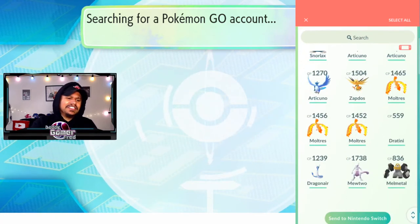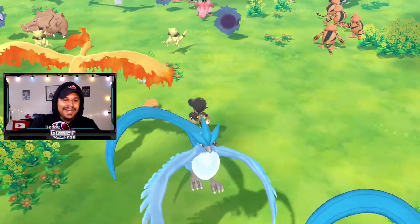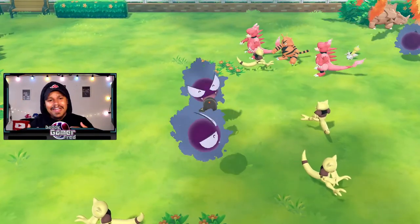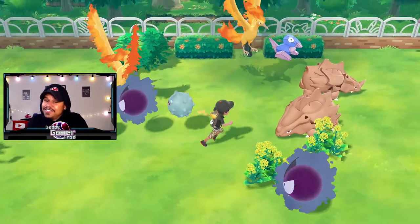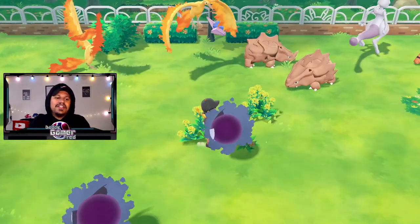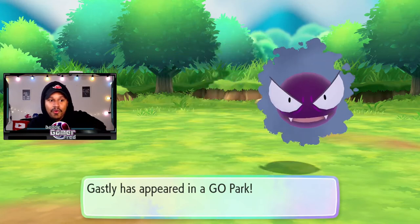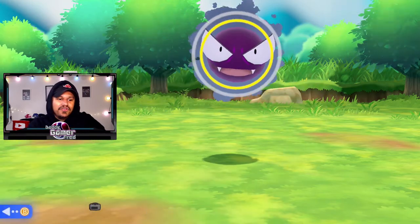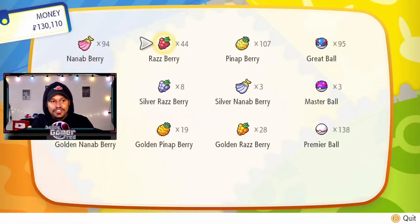Select the Pokemon you want to bring over — I'm bringing in a ton of Gastly, Abra, and legendary Pokemon. They look really sweet inside Pokemon Let's Go, especially in the GO Park. I love this feature and really hope they bring it back, because it lets us bring Pokemon easily from Pokemon GO into the games without using transport energy. My theory is that if they add this in future games they'll probably tie it to transport energy as a paywall — why not get coins out of players willing to pay? I'm grabbing the shiny Gastly and shiny Weedle from GO Park.